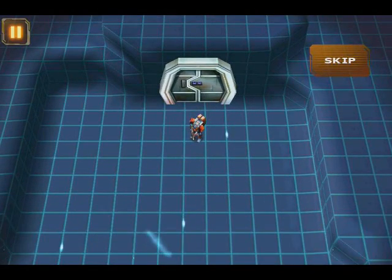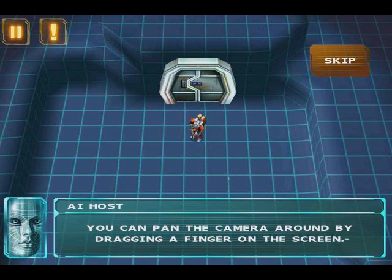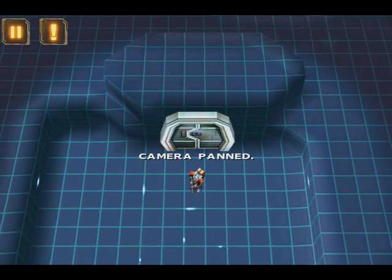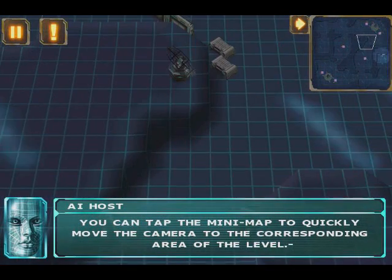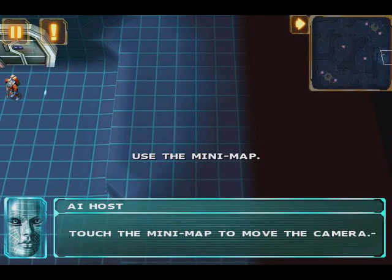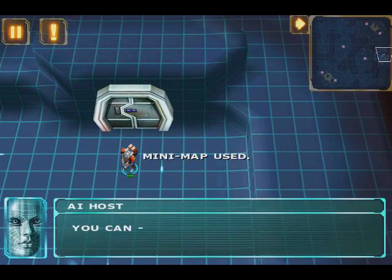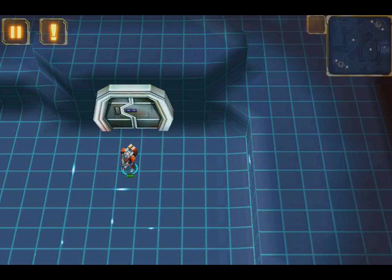First, feel free to touch the icon in the top left corner to access current and past objectives. You can pan the camera around by dragging a finger on the screen. You can tap the minimap to quickly move the camera to the corresponding area of the level. You can open or close the minimap by tapping the icon in its corner.